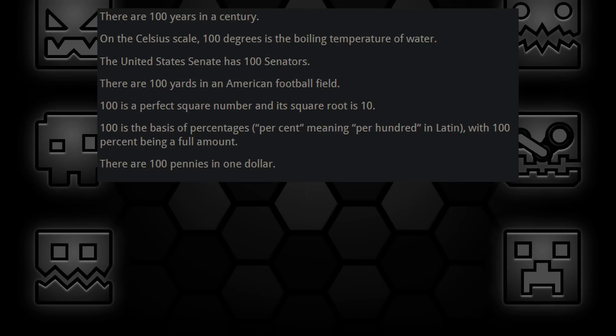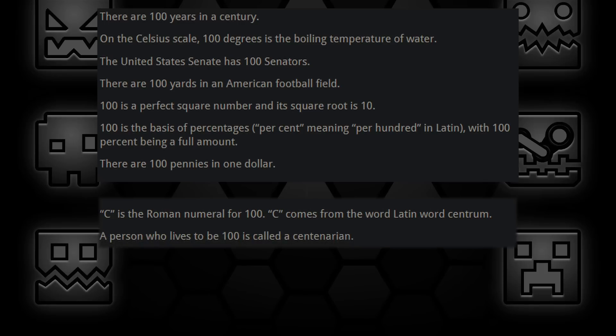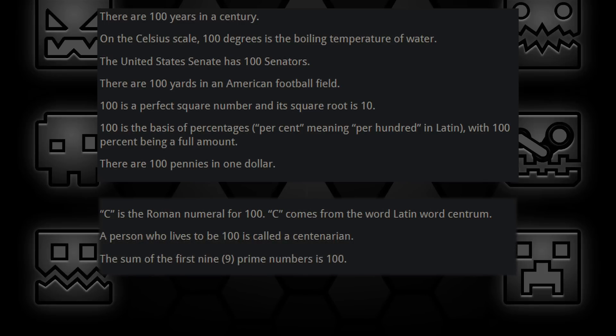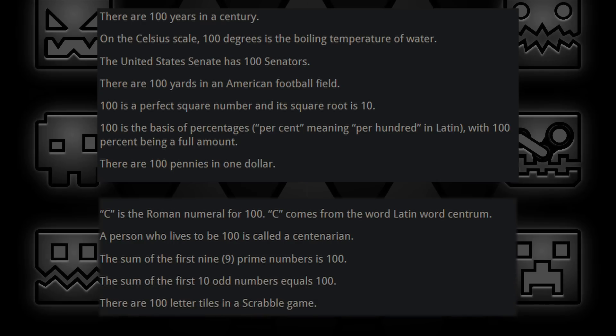There are 100 pennies in one dollar. C is the Roman numeral for 100, coming from the Latin word 'centum.' A person who lives to be 100 is called a centenarian. The sum of the first 9 prime numbers is 100. The sum of the first 10 odd numbers also equals 100. There are 100 letter tiles in a Scrabble game.